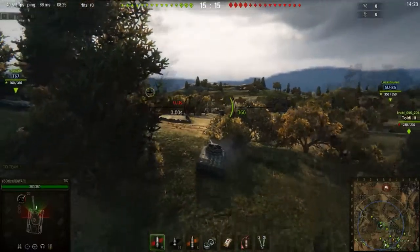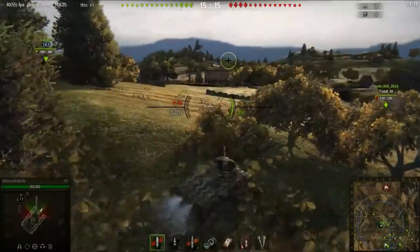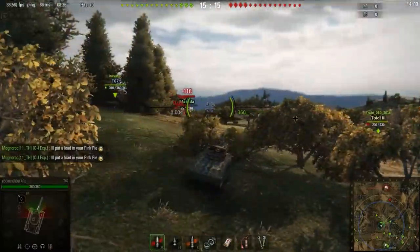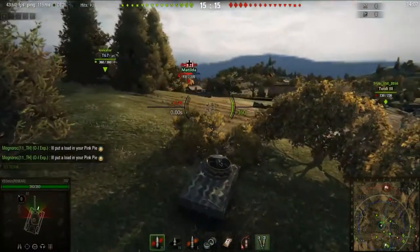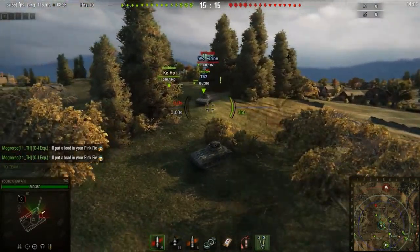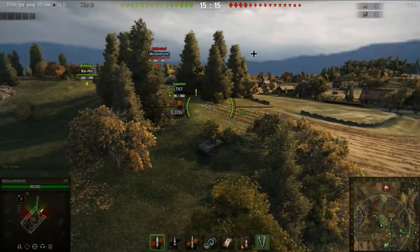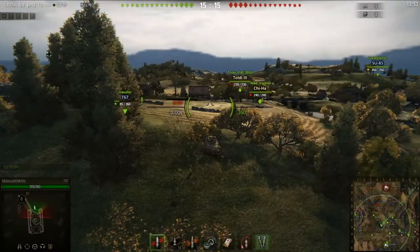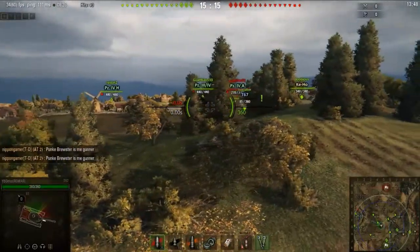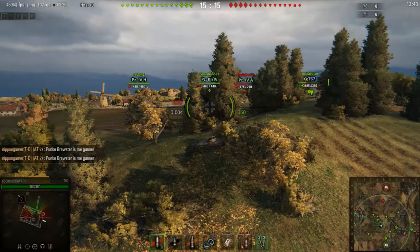I roll over on this ridgeline and try to set up a sniping position so I can support the east side of the map — the 7, 8, 9, and 0 line along the AB if they roll over there. It can start heavies. My two platoon mates are rolling over there on the 9-0. Looks like the T67 to my left pulled up a little bit too far and almost died — down to 85 hit points already.